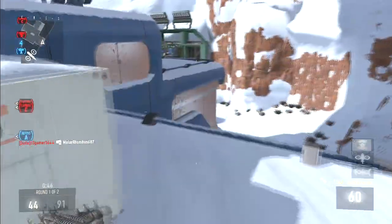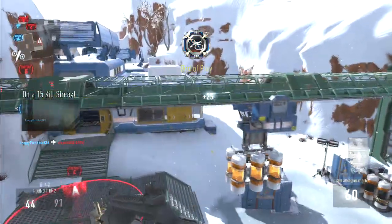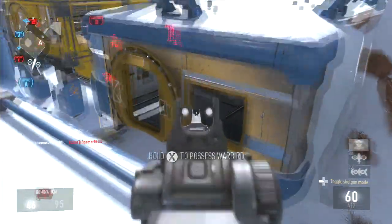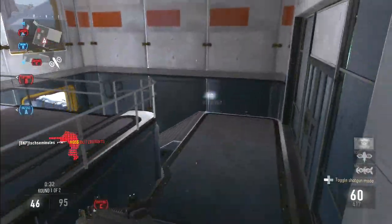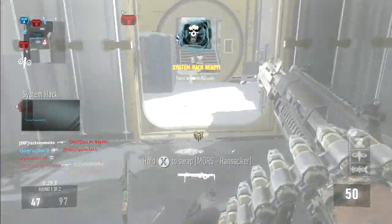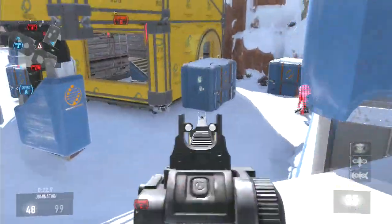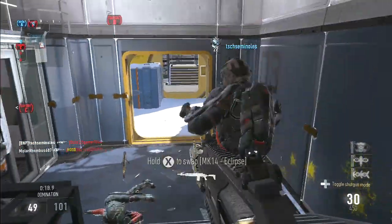MK14 received reduced recoil. I feel like the MK14 still needs a damage buff but Sledgehammer doesn't agree — at least it has less recoil now. ARX 160 got an increased magazine size. I didn't see it in the patch notes but the ARX now starts with 45 rounds regularly, and extended mags bumps it up to 67, which is pretty crazy for a burst rifle.